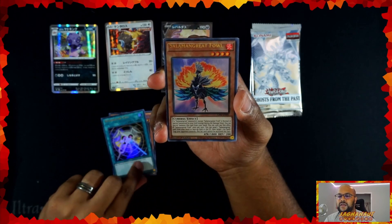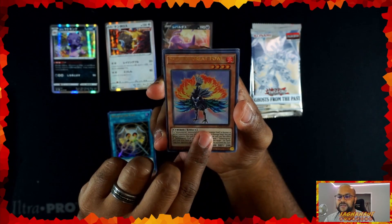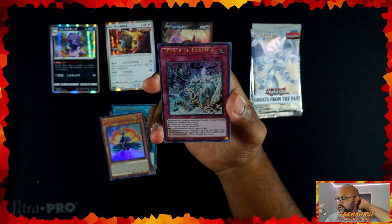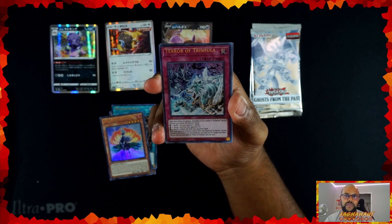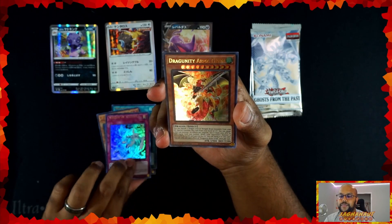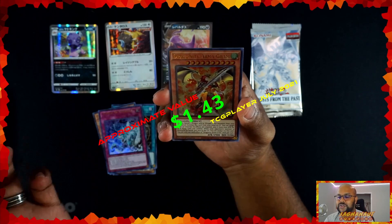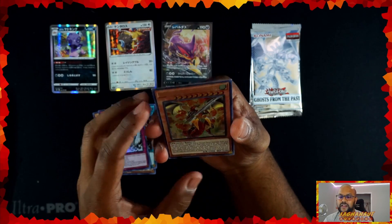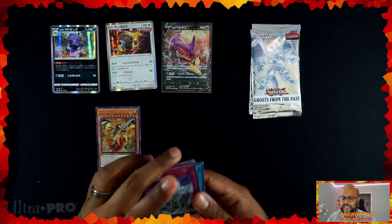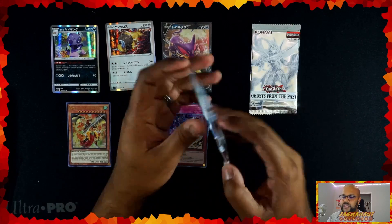Resonator Call. Salomon Greatfowl — that looks like an awesome peacock. Terror of Trishula. And this last card — even if it's a Ghost, no matter what, the fifth card in this set, because it's probably on the same sheet, is going to be a normal. And then Dragonity Armagram — that's a really cool card. I think Dragonities are one of the ones that you want. This isn't the specific Dragonity that's the most expensive in the set, but that's a beautiful looking card. So we got all of our error stacks right here, our other rares right there, and we'll keep moving on.